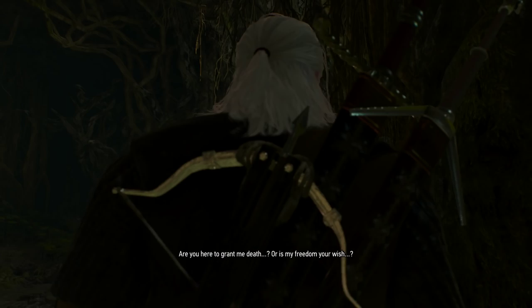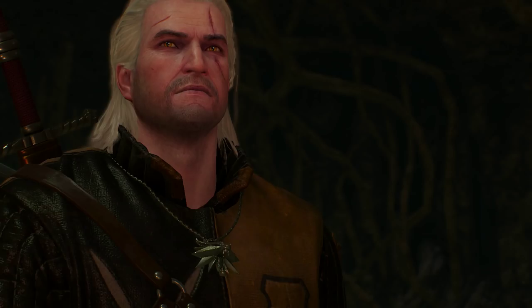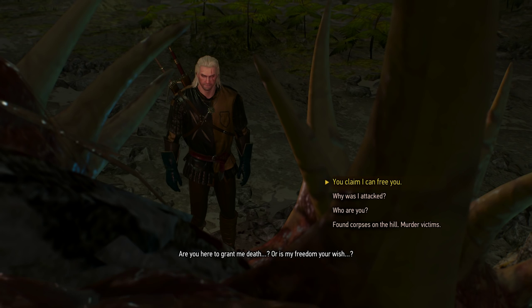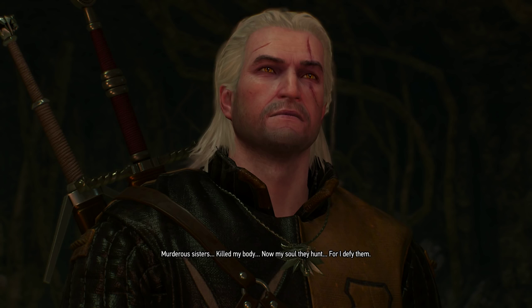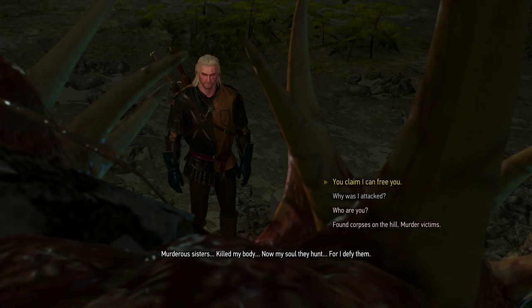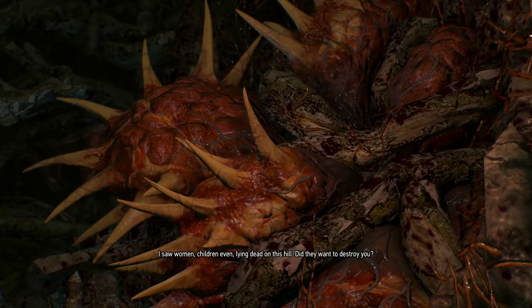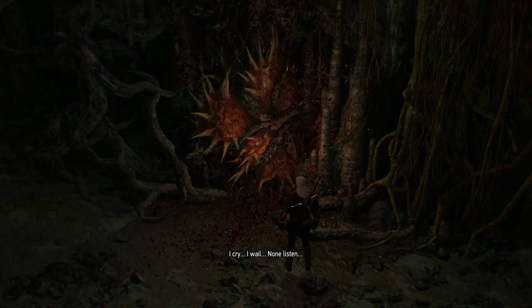Why have you come? I feel this blood. Are you here to grant me death? Or is my freedom your wish? I was attacked. This is my prison, a fortress besieged. Murderers I await, and my forest protects me. Murderers — my sisters killed my body. Now my soul may hunt. I saw women, children even, lying dead on this hill. Did they want to destroy you? To nature, to the forest under earth, all death is alive. And every death is you.